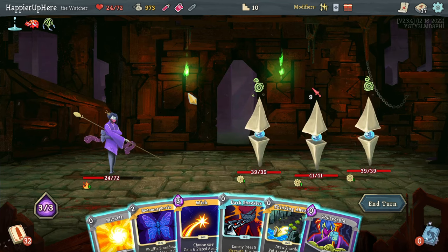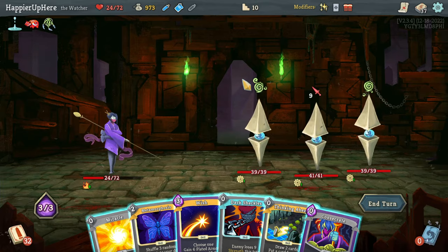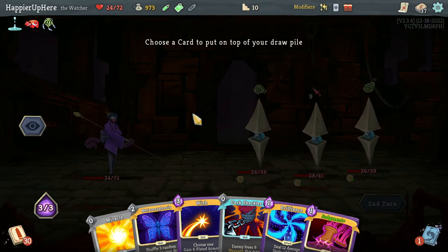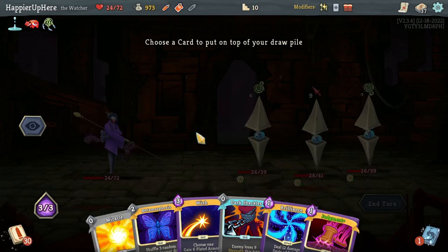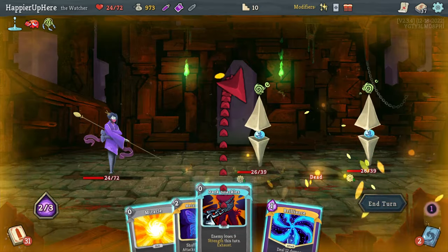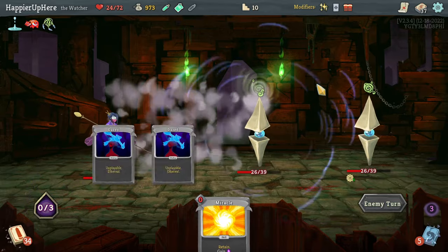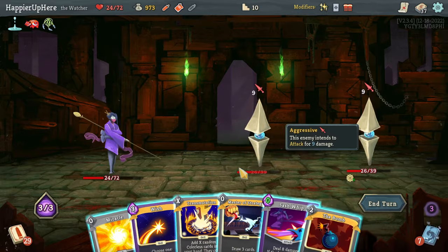Unfortunately I got the Wish here alone which isn't enough. Let's start with Consecrate, Akabiko, then Thinking Ahead. Judgment is going to be enough to kill this one. If I do Judgment I'll only have two energy left, so I'll play Metamorphosis, put the Wish back, kill this one with Judgment, do Dark Shackles to get rid of the debuff, then do Metamorphosis. Those aren't great cards but it should be good enough.